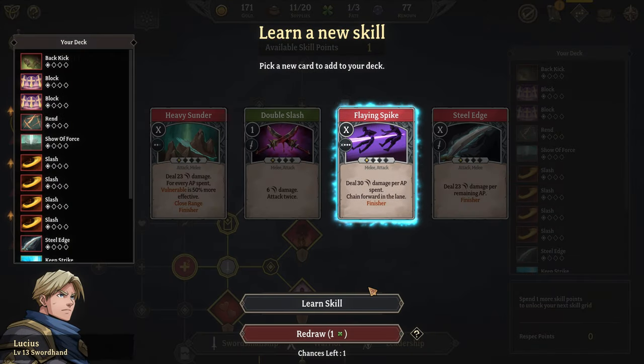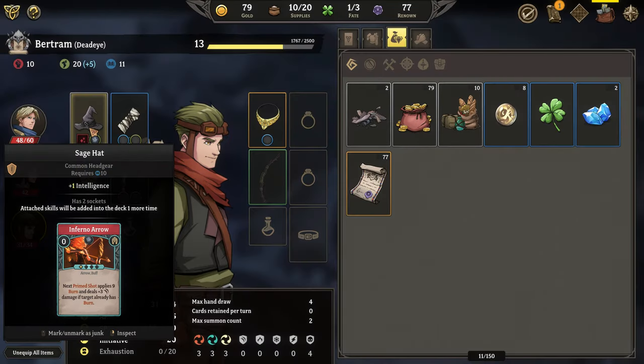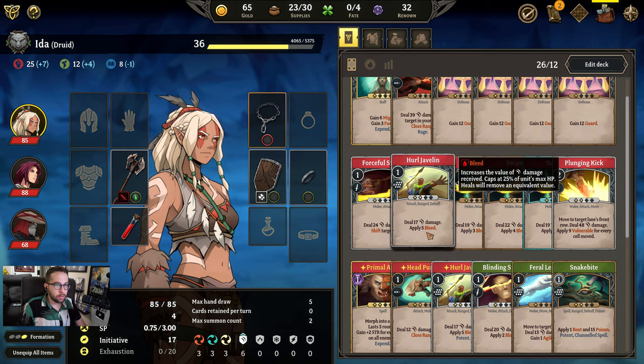So for this next part, I'm going to kick it over to myself and my experience trying to survive my way through Act 3 of the campaign, and explain how everything plays. Alright, so here is my Act 3 campaign. Let's take a look at what I got going here. Here's my Druid — she's kind of a frontline damage dealer.